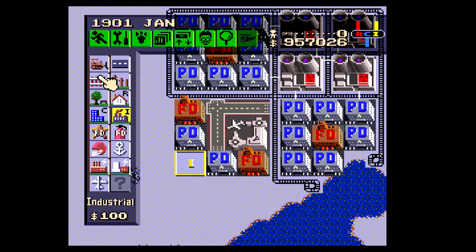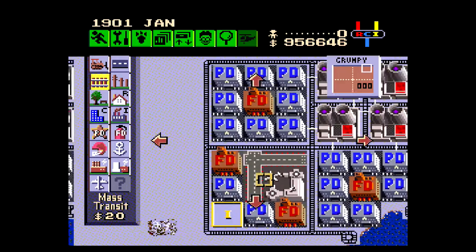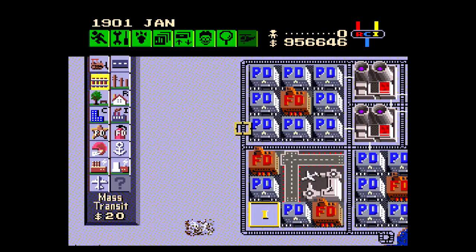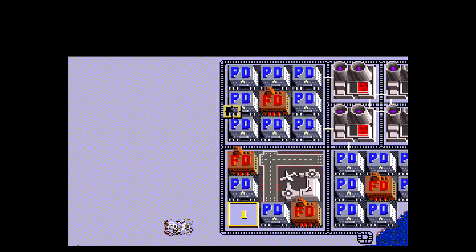By putting an industrial zone there, if I put a residential next to it, it's going to bring down the land value. So there are two ways to build. This is the gridding method, and then there's a different way to build.